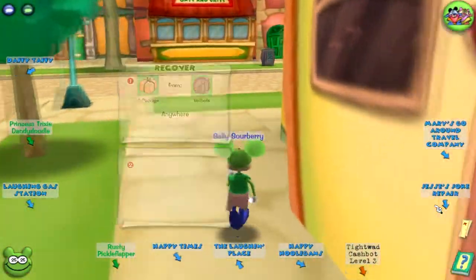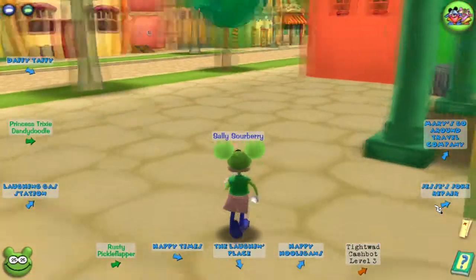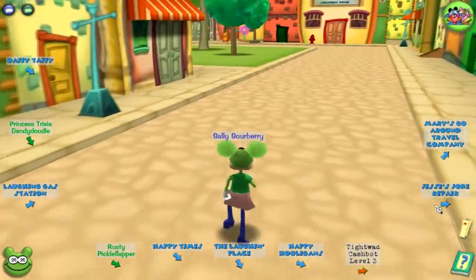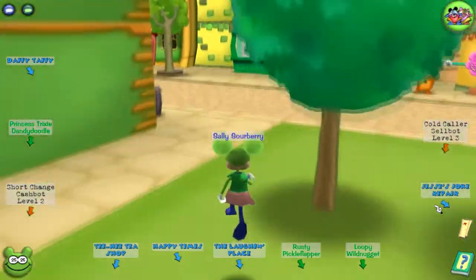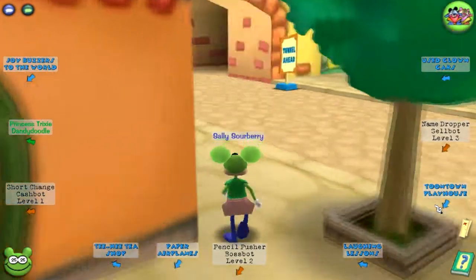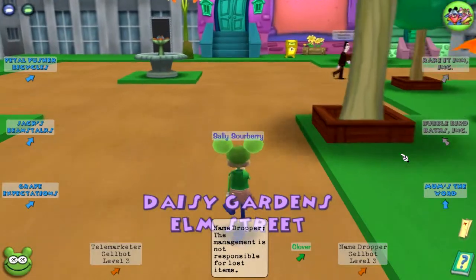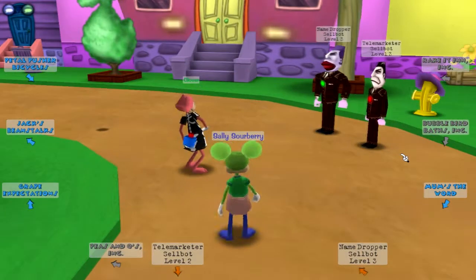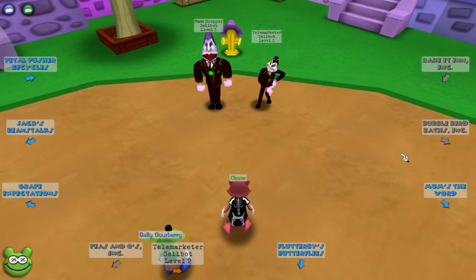This isn't Toontown Central. It's anywhere. What we're gonna do is we're gonna go into Elm Street of Daisy's Garden. Elm Street, which is the connecting place to Silly Street, there's a lot of Cellbots there. So instead of walking back to the playground or whatever, I'm just gonna go over there. I'm gonna ignore that cold collar, actually — I'm just gonna keep going. I love this music. If you guys didn't know, this is my favorite playground in the game. I love this playground to death. So let's take a look at this person — they seem to be struggling because they have two Cogs.